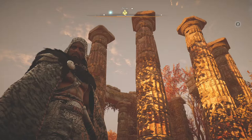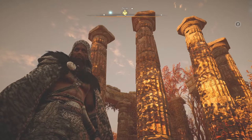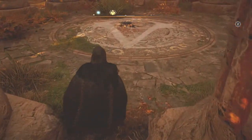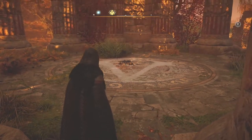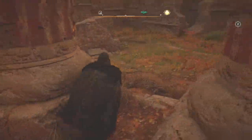So this is the assassin symbol that's north of the city. As you can see you've got these Roman pillars — columns, whatever you want to call them — here. There's a little bit of loot in the middle there with that little skeleton; I don't think it's an old assassin.